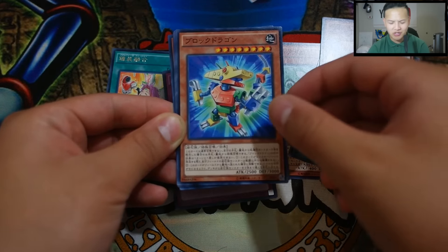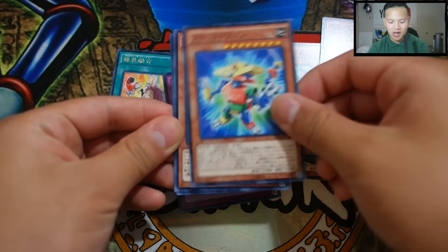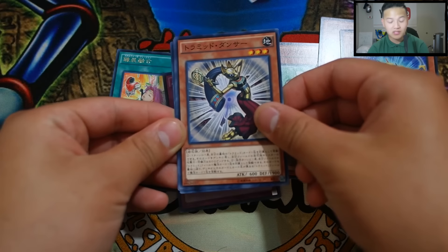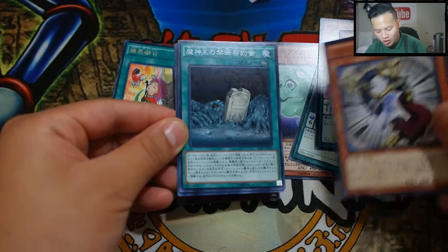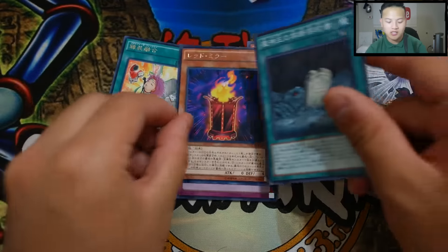Pack 2 — I think this is a Performapal monster. Okay, we got what looks like an ABC Dragon or something dragon-related. We got a Traptrix card — totally forgot her name, I'm so sorry. And a Dark Contract card — not Dark Contract with the Swamp King, but another Dark Contract card.